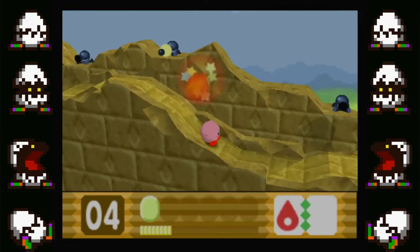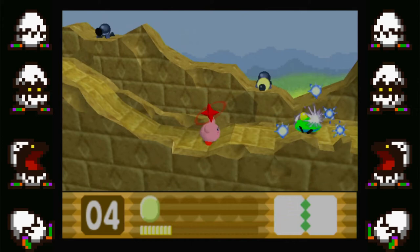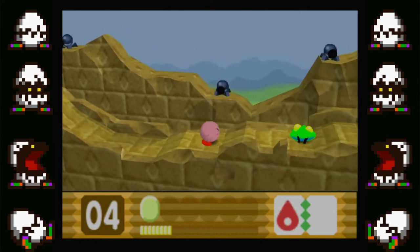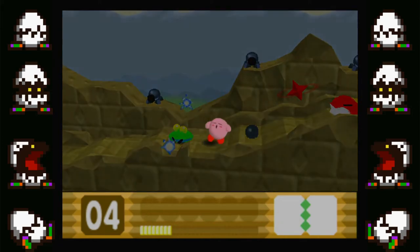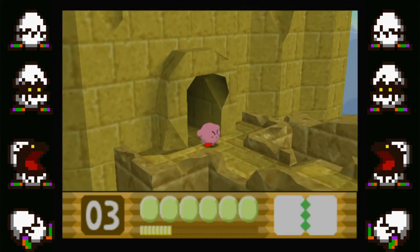The game has 6 main worlds, each with 3 or 4 levels and a boss fight. A secret 7th world can be unlocked, but it only contains a boss fight. Kirby has 6 health points, and if they run out, he will lose a life. If Kirby loses all of his lives, the player will suffer a game over. Kirby can gain lives by picking up a 1-up or collecting enough stars.